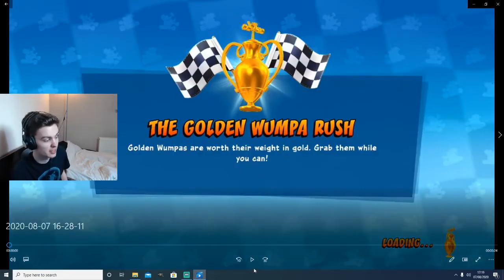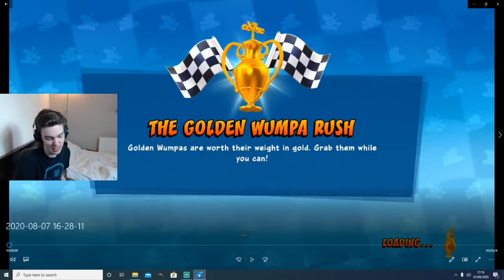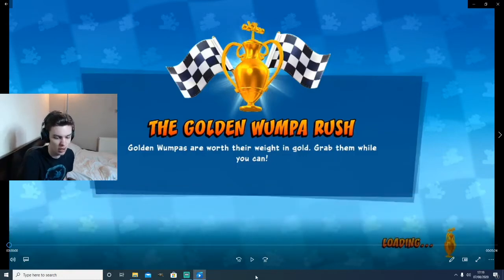Hello guys, welcome to the final episode I'm recording today of How To Be An Expert. This is the fourth one I'm doing today, and this one is the dreaded Tiny Arena. A lot of people don't like this track because it is so long, there's so many things that can go wrong, it's so twisty, they don't know the best lines, they don't know where to jump, they don't know where to U-turn — it's just a mess of a track, and there's so much time that you can save.